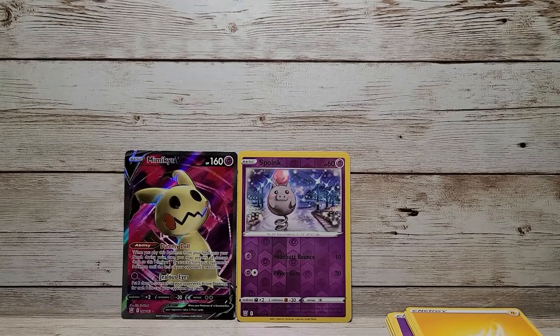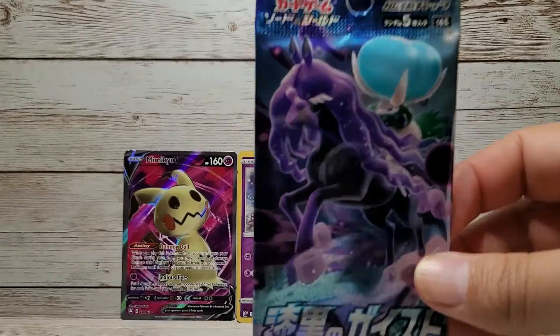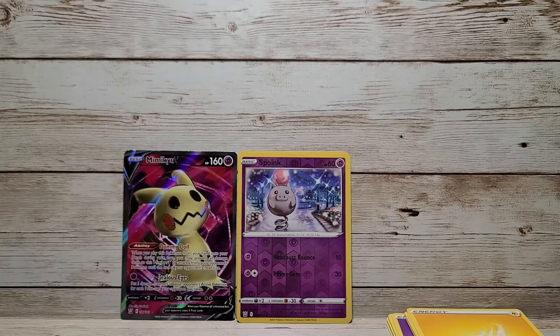Also, while I have your attention — let me remind you guys that on my YouTube Shorts, I am opening several packs. At least once a day I'll be doing some opening of the Japanese Sword and Shield Jet Black Poltergeist Booster Packs. They all have the same artwork, so there's no different artwork — I've got the whole box right here next to me. If you have a chance, please go ahead and check that out, like, comment, share. I would appreciate the support there.